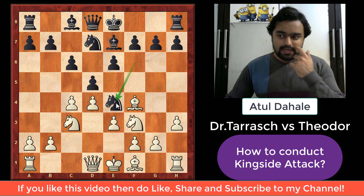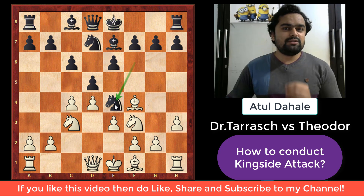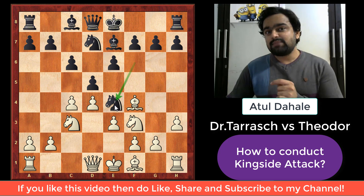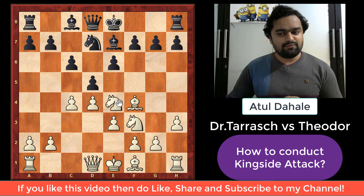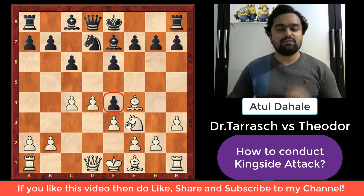Black is playing the same piece he already moved — he played knight to f6, and now knight to e4 — which was not necessary. Tarash said in his commentary after the game that this knight e4 was actually the losing move, because it led to the defeat. It created a weakness in black's camp — specifically, black's pawn structure became damaged after white played knight captures e4 and d captures e4. The pawn on e4 is now a weakness.